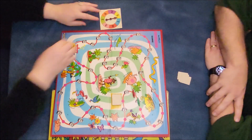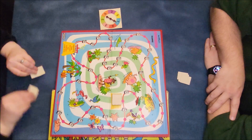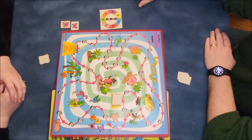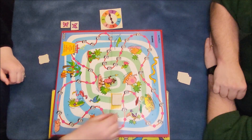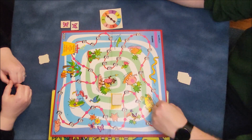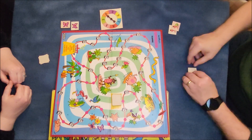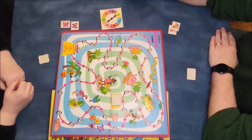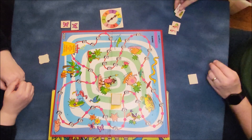Nothing. Just flip it over. You got a butterfly. Six. I got an Islander. And I got a Flamingo. What do you do?